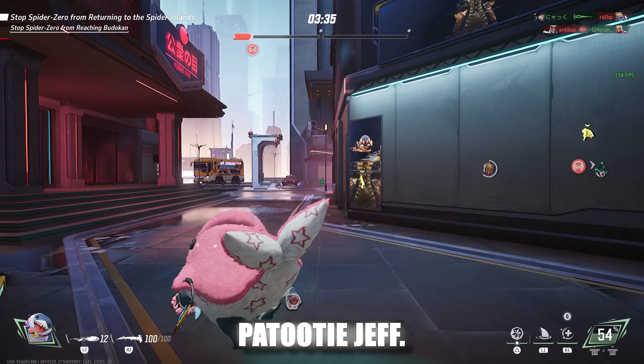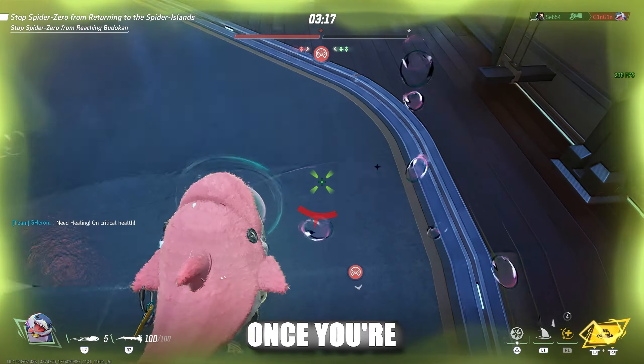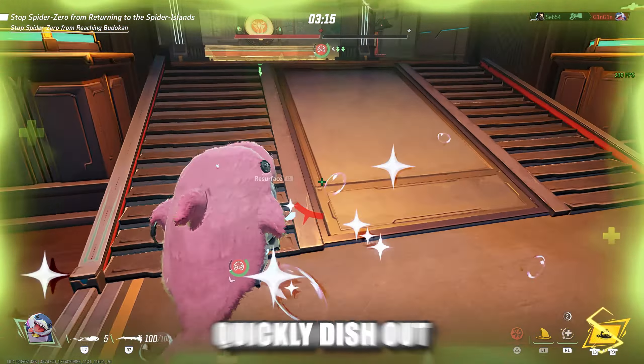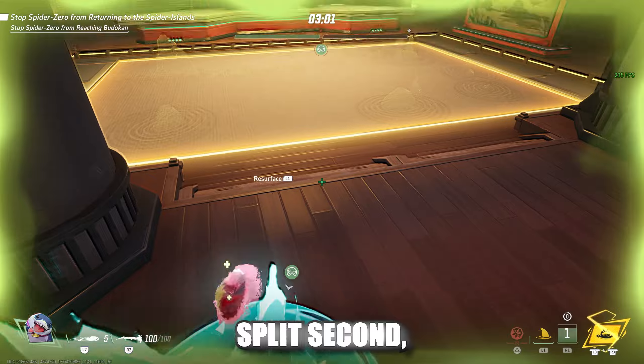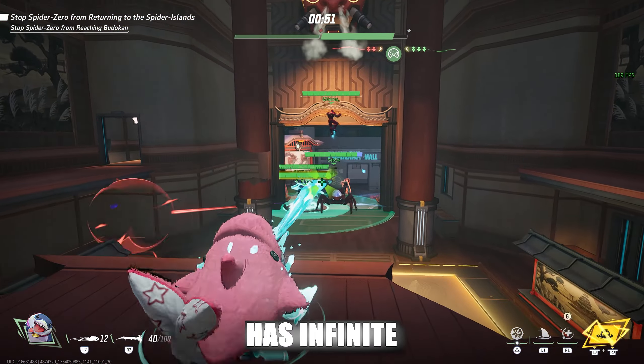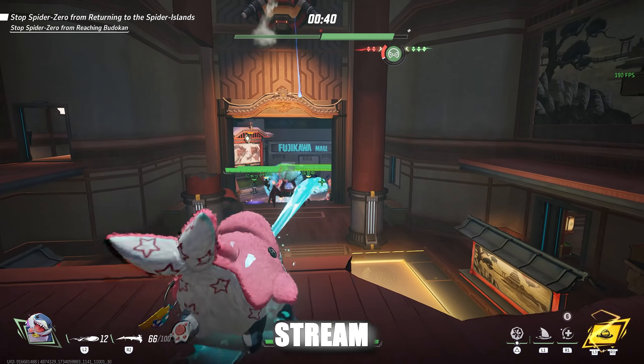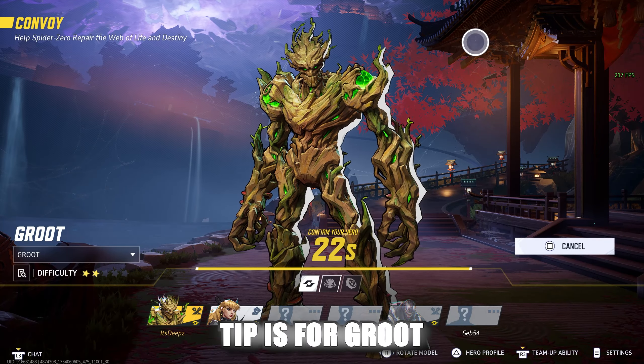Our next tip is for Jeff. He has a combo that makes him absolutely invincible. Once you're in the dive state, you can quickly dish out bubbles and seamlessly escape the enemy. You're only out of the ground for a split second, and even dudes like Iron Fist won't be able to touch you. Also, Jeff has infinite range, so whether you're in the front or the back, that healing stream will reach.